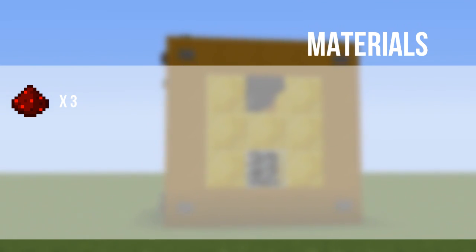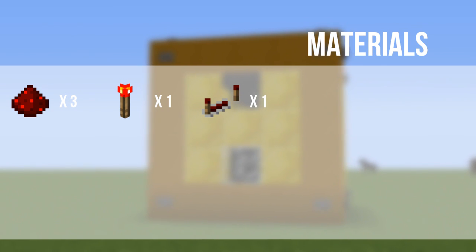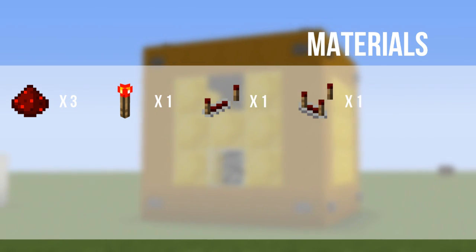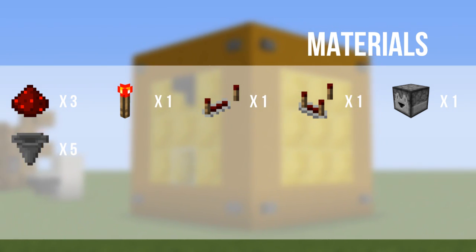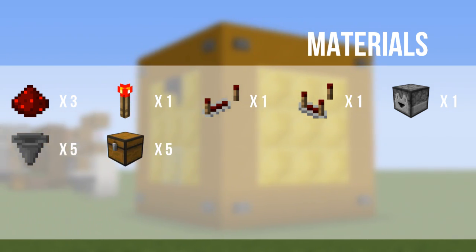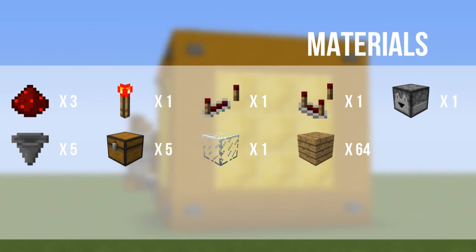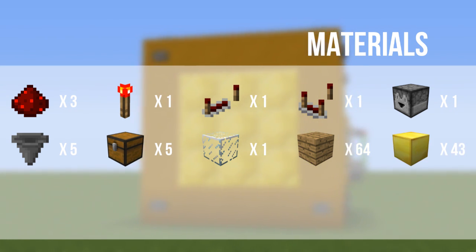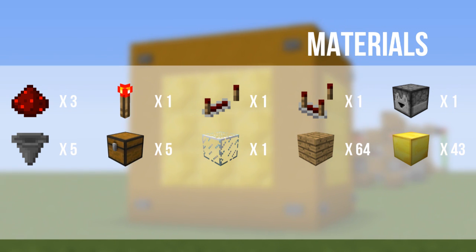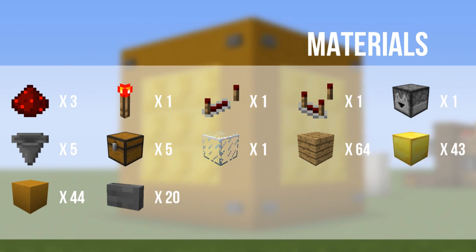The materials that you are going to need are: three redstone dust, one redstone torch, one redstone repeater, one redstone comparator, one dropper, five hoppers, five normal chests, one glass block, and 64 blocks of your choice. Now if you want to decorate this nicely you're also going to need 43 gold blocks, 44 yellow stained clay, and 20 stone buttons.